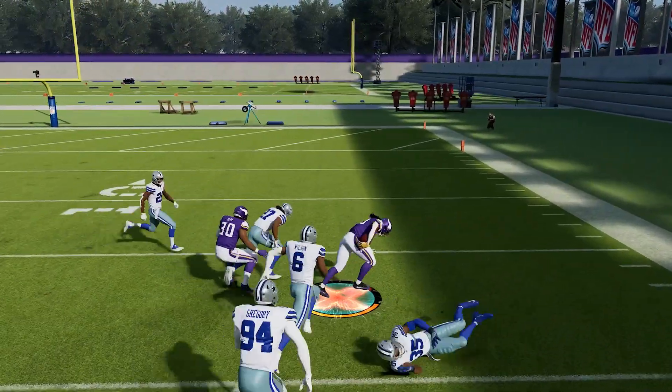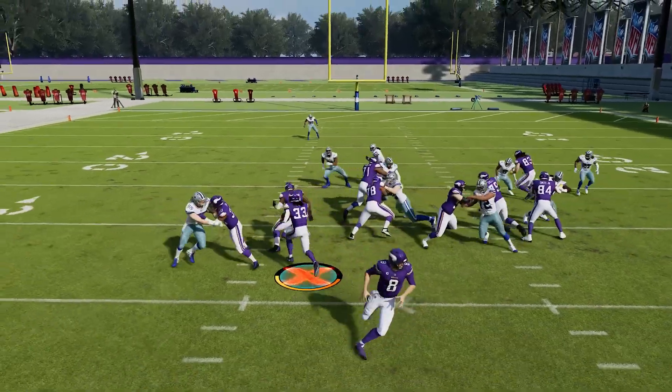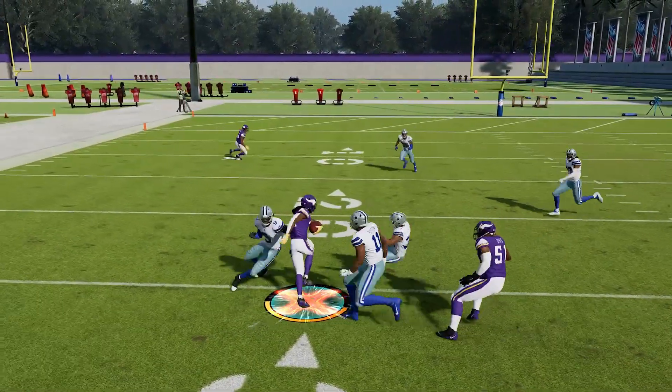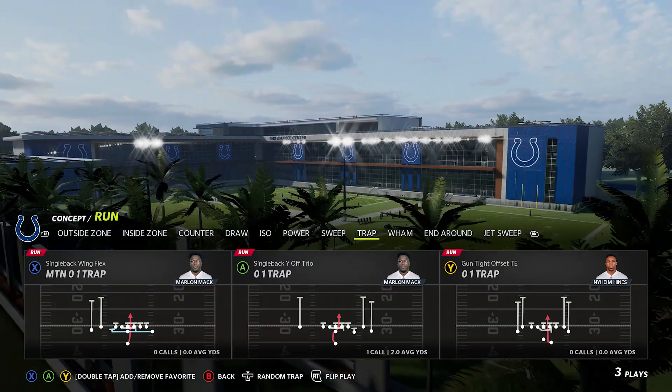You're seeing multiple examples of huge runs that happen when you run it the intended way as well. This is another one that can be a home run hitter like the stretch, or it can be a safe four to five yard gain — it just depends on how the blocks set up.